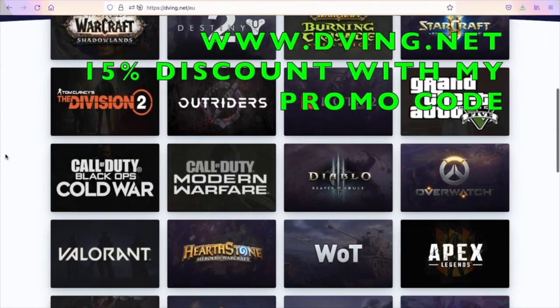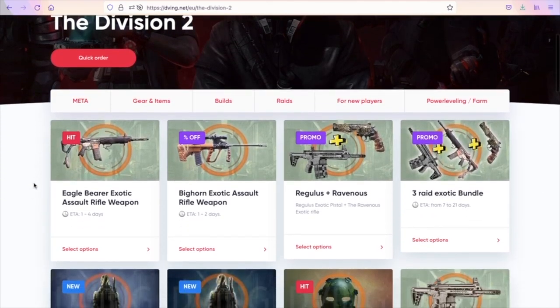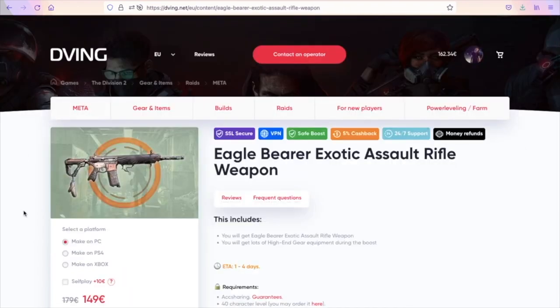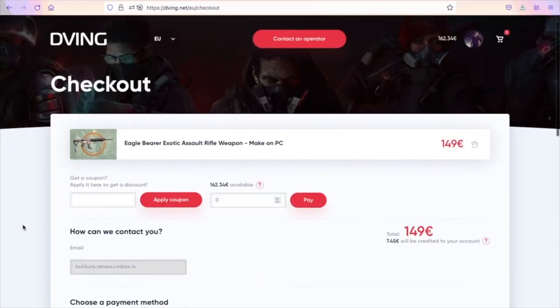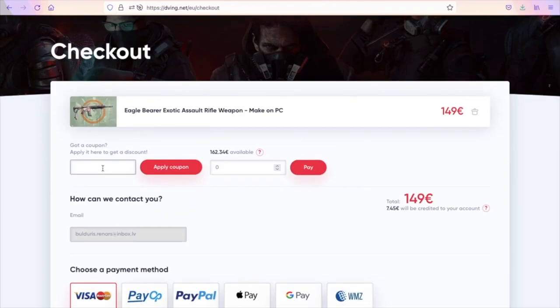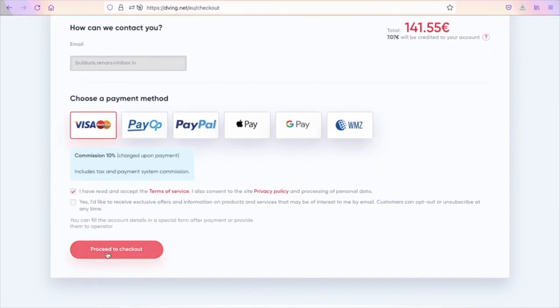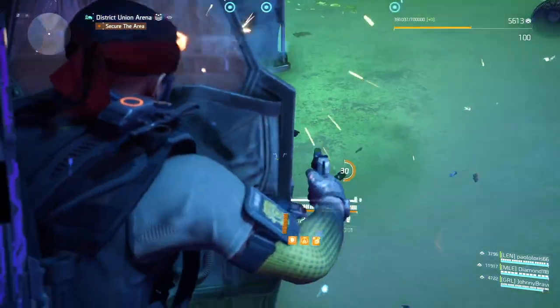Quick word from today's sponsor, DBing.net. If you don't have enough time or good teammates but you still want to have all the best items in your game, then DBing.net is for you. They have an amazing team on consoles, will complete your order super quick, and everything happens through icon sharing. This service has been working for many years and they have tons of customer reviews you can check yourself. With my promo code RBDIP, you get a 15% discount on all services. Link down below in the description, and if you have any questions, drop a comment or contact the operator.